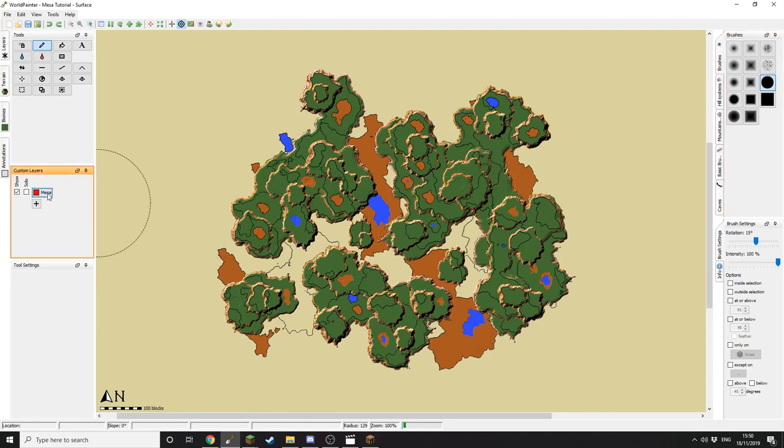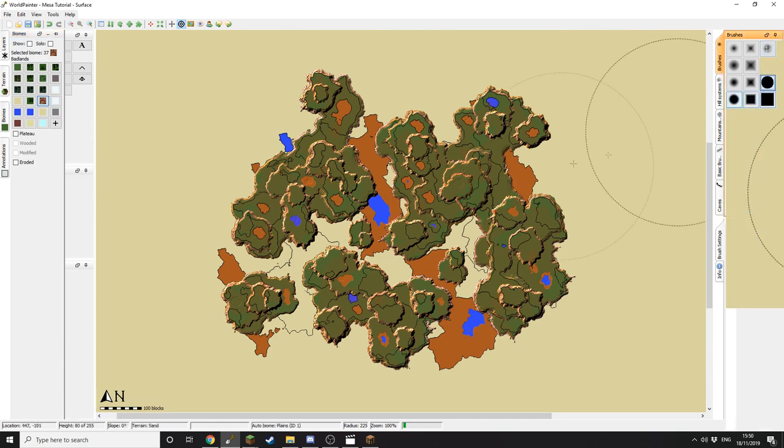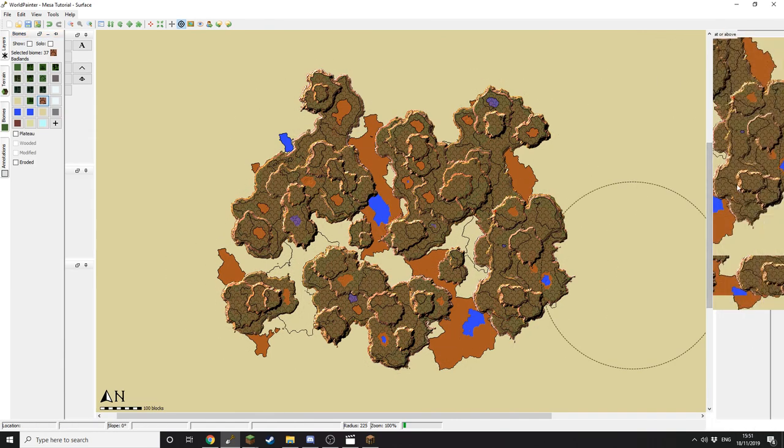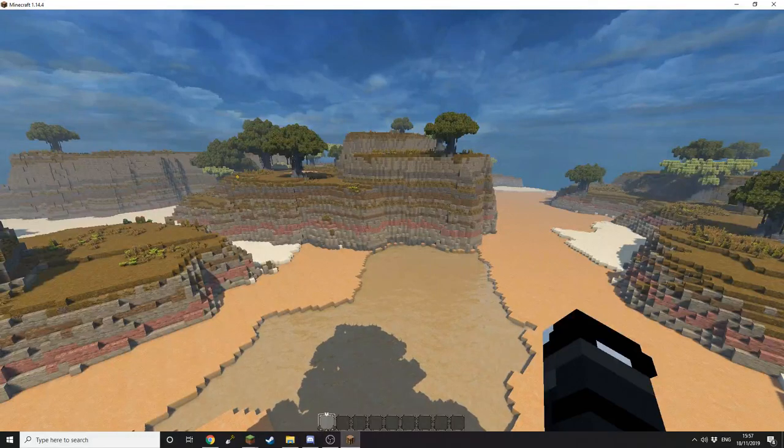To decorate this terrain I'm going to use this Mesa layer, which uses entirely trees from EverMillions' Exotic and Desert tree pack — I'll leave a link in the description below. Using the basic noise brush at an intensity of around 15%, only on grass, I'll cover the entire area. Finally for the biome I'm just going to paint this entire thing in Badlands biome. I'll export this and I'll get back to you in a second.